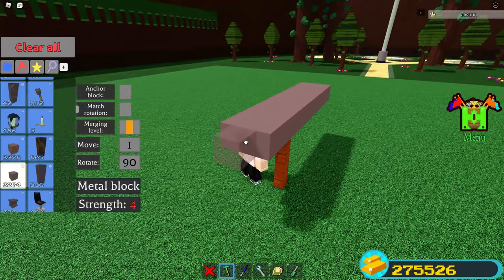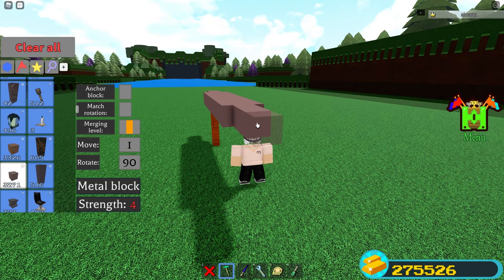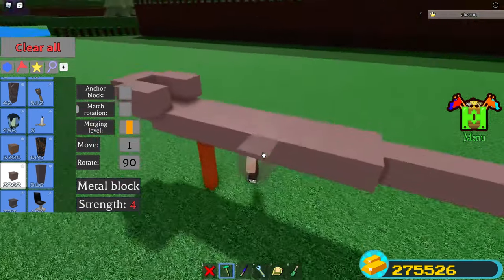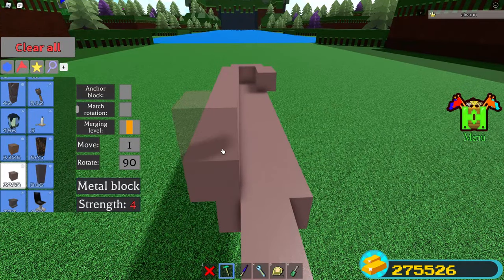Next you want to place two blocks at the front and four at the back. Once you guys have done that, you want to go back to the front and place a total of six blocks just like I did. After that you want to extend it all the way towards the back, up until this point.